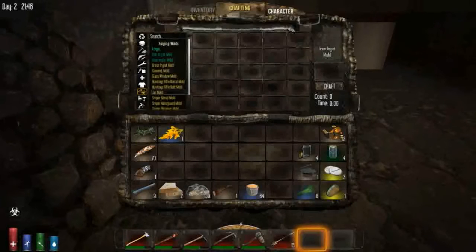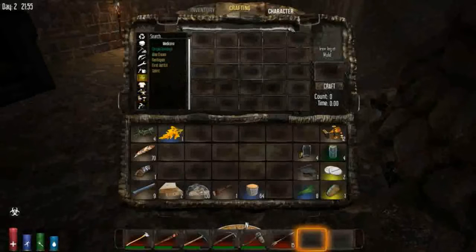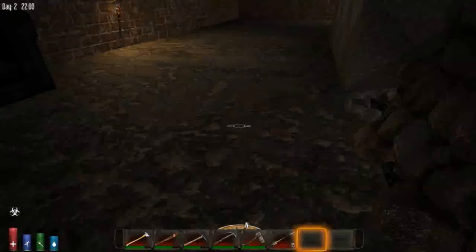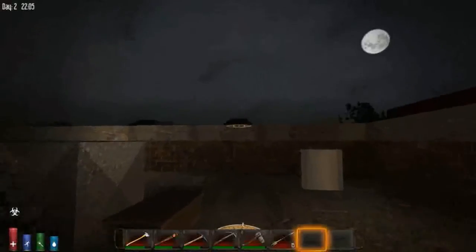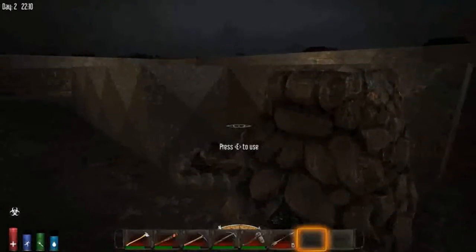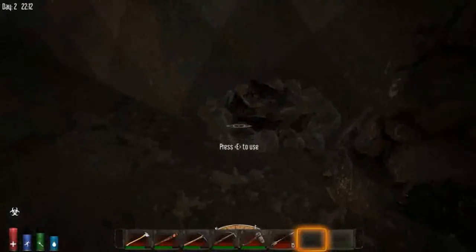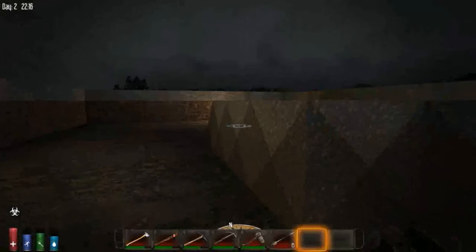What I might do next is make our own place in a better location from scratch - make it out of wooden stuff. Although this is kind of where the game gets a bit 'can you be bothered' sort of thing, because this is pretty safe up here. Just notice the timer in the top left corner - how quickly it's going now that it's night time.